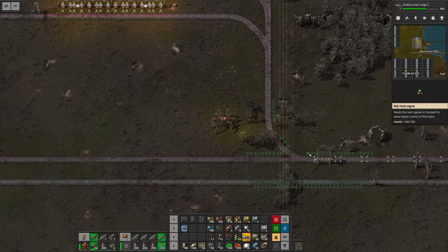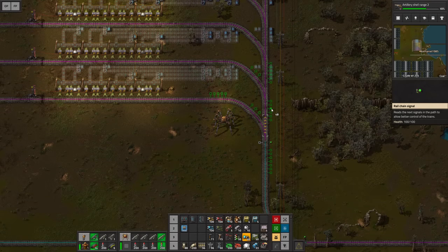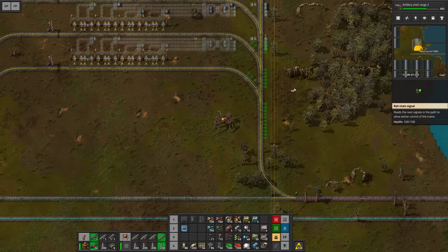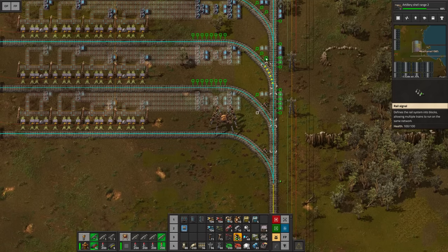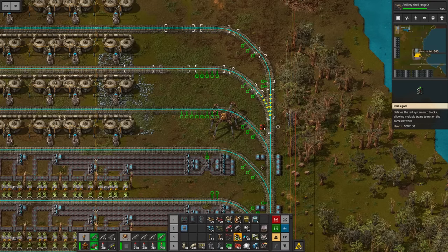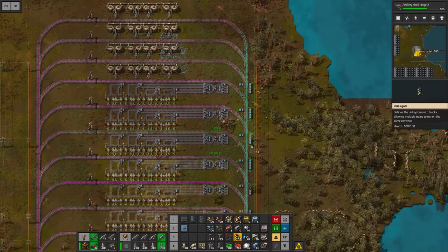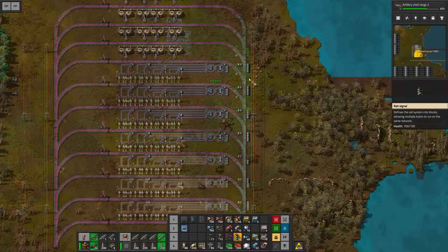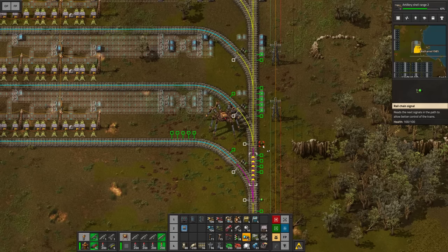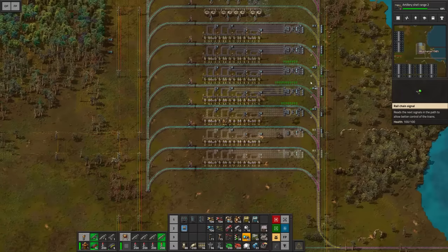Now of course we mustn't forget to signal everything. Let's set up a chain signal here before the intersection. I guess we can just set up chain signals everywhere — though that might not make sense. What if we have one here and then rail signals behind each intersection? This signal is pointing in the wrong direction — we have to rotate it with R. When I set up the last one everything gets divided up. Now the trains will have to wait when another train is going to the upper section, and I don't like that. Either we try another chain signal here for each intersection — yeah, now it's divided into little sections.